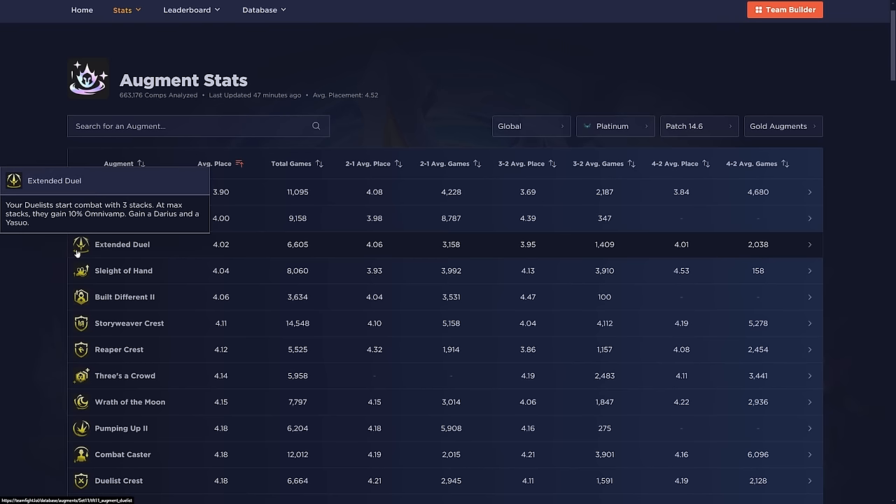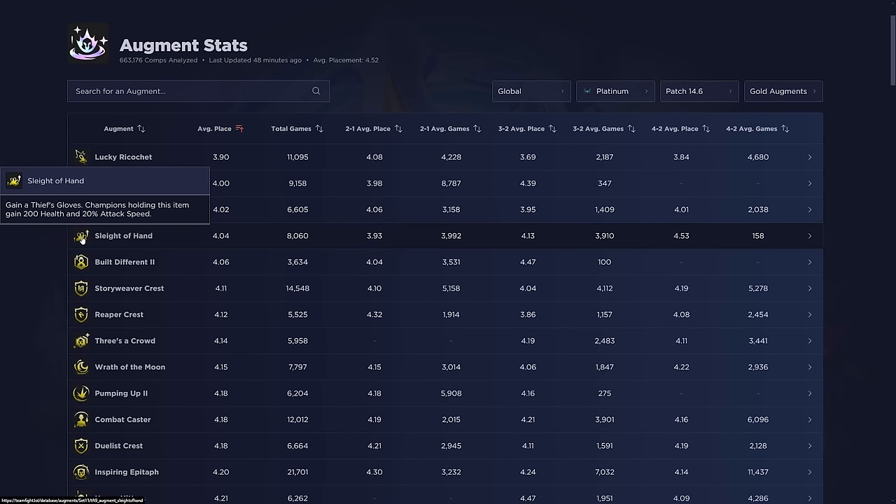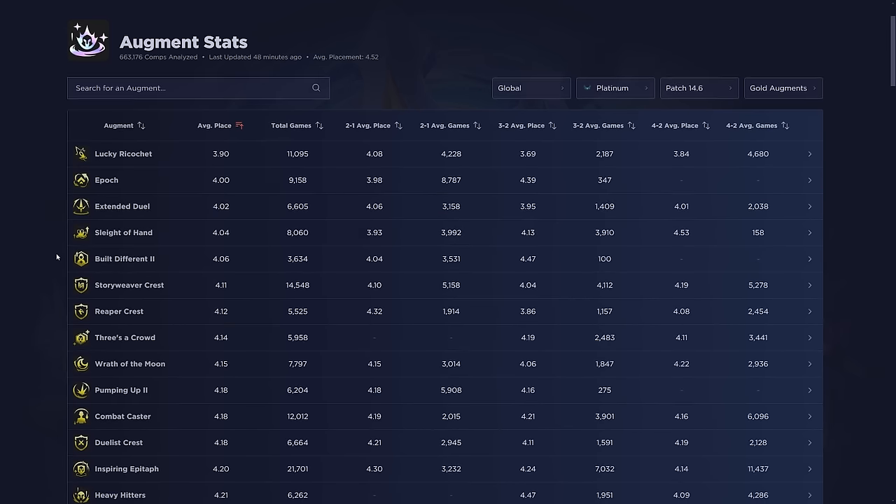Extended Duel is the duelist augment where your Duelists start combat with three stacks — at max stacks they gain 10% omnivamp — and you gain a Darius and a Yasuo. Obviously only take this if you're forcing Duelists. You could force it if you see it on stage two with perfect items for it, but it works best if you have both the good items and the good units. Sleight of Hand is good for the same reason Band of Thieves was good earlier.